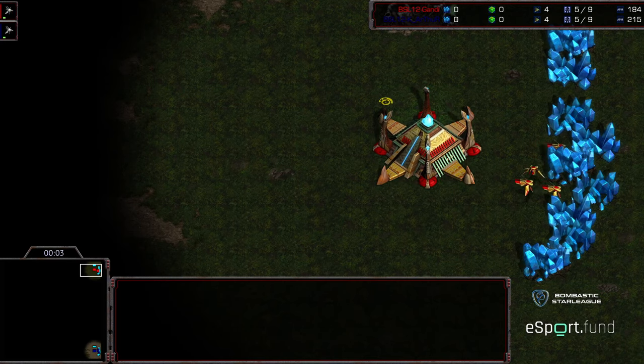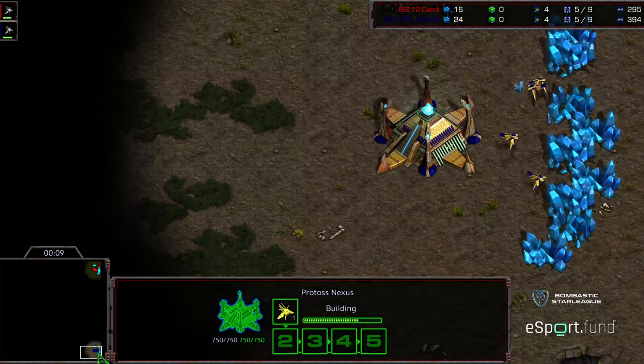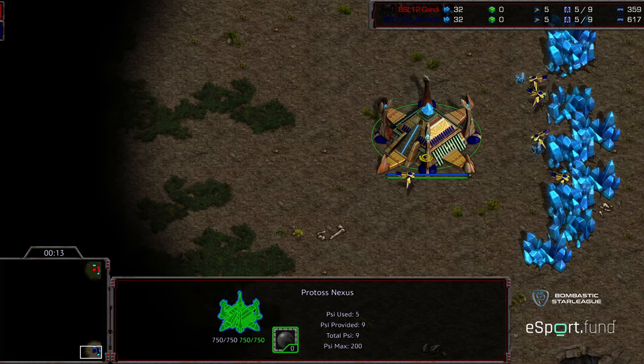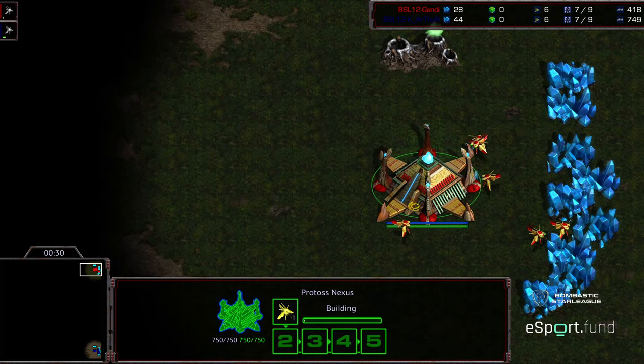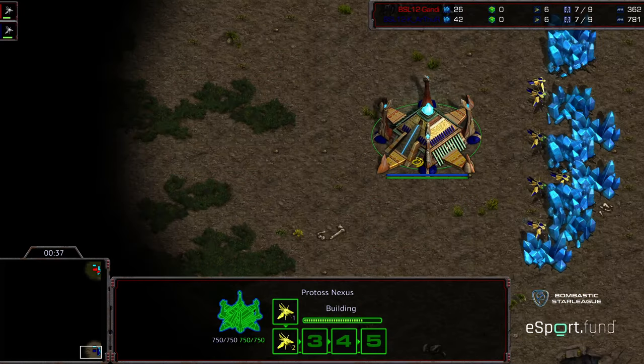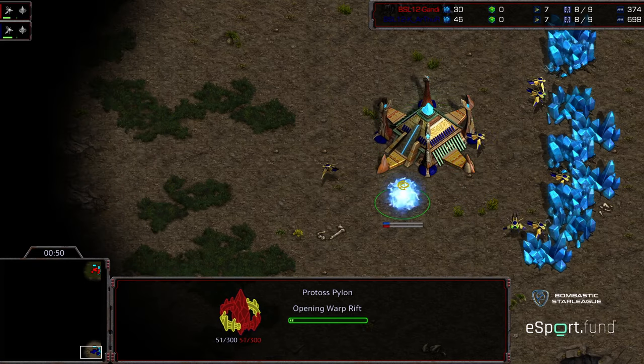Welcome to Game 2 between Gandhi and Arthur. Upper right hand corner we have Gandhi starting as the red Protoss, bottom right hand corner we have Arthur as the dark blue Protoss. This is going to be on Polypoid again — two Polypoids in a row. Not sure if that was within a ruleset or accidental, maybe a remake from Game 1 due to lag, or maybe these players just want to play Polypoid again and sack the rules altogether.